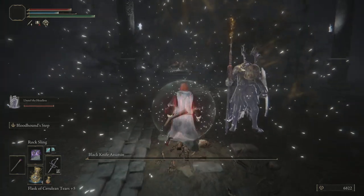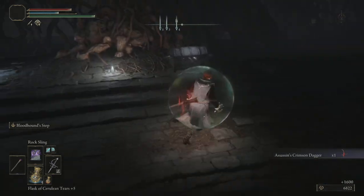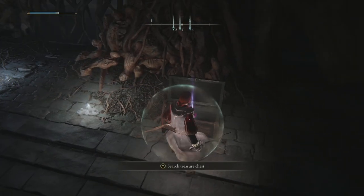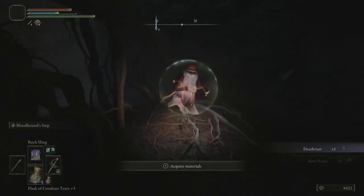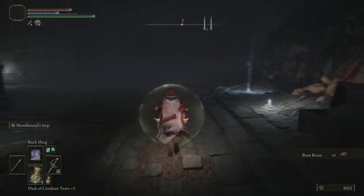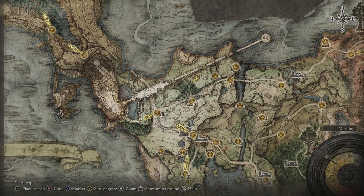Not so much in this instance. We can just walk up to the chest. This is going to be our Death Root, so make sure you pick this up - this is one I actually forgot in the walkthrough and had to come back and look for, so just make sure you grab it. And as per usual, we can just fast travel out. You can go back to the entrance if you want, but I don't know why you would.